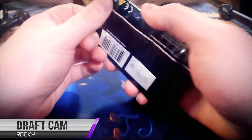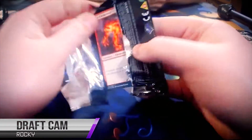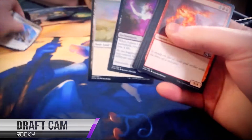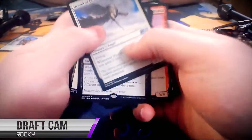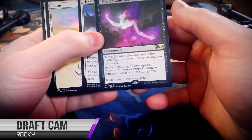Alright, here we are at Rocky's Pack 1 Pick 1. I'm pretty excited to watch how Rocky drafts. He's pretty much exclusively a limited player. Let's see what this pack contains for him. Rocky's a great player. I've played against the guy a lot, and he always plays real smart and makes good decisions, so I'm excited to see what he does here. Liliana has a contract — an interesting card.